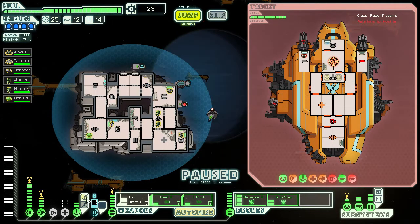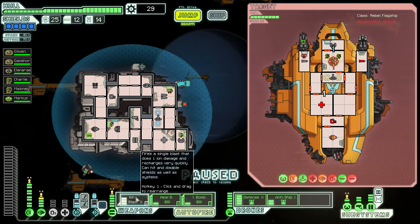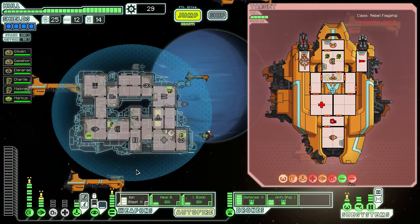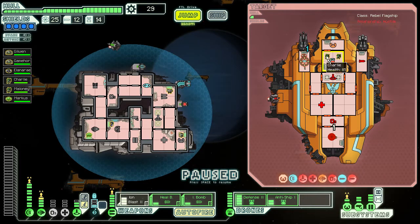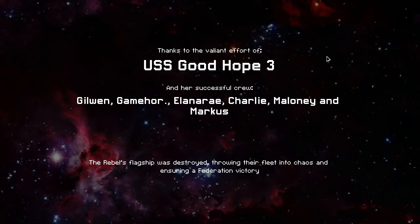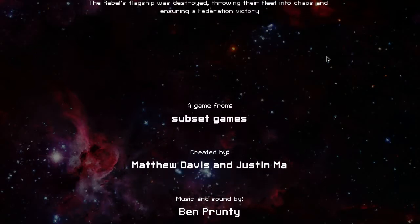Can we teleport in? Yes we can. Take out the shields. And maybe you should take out that laser. I'm sorry, I'm still recharging. That is actually rather close — get back my friends. That's it for the rebel flagship, I guess. Thanks to the valiant effort of USS Good Hope 3 and her successful crew — Gilvind, Game Hoarder, Alina, Ray, Charlie Maloney, and Marcus — the rebel flagship was destroyed, throwing their fleet into chaos and ensuring a Federation victory.